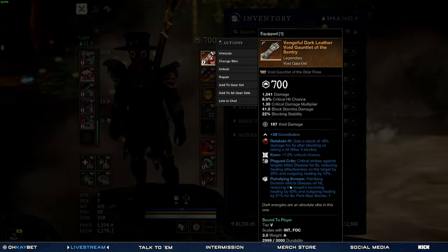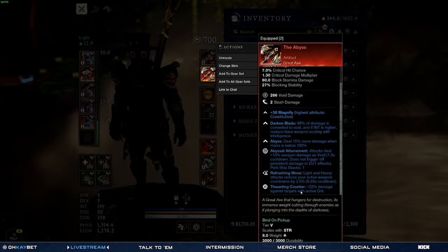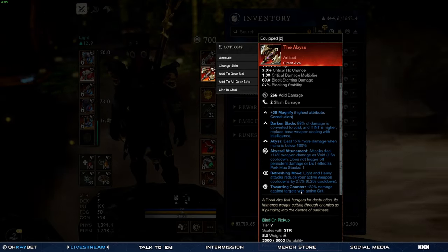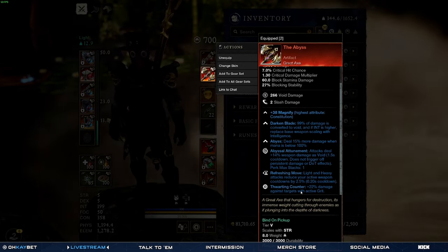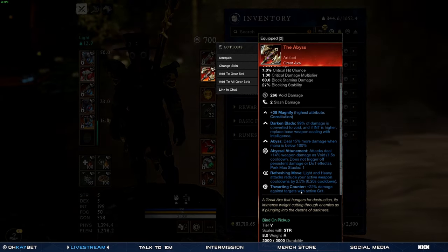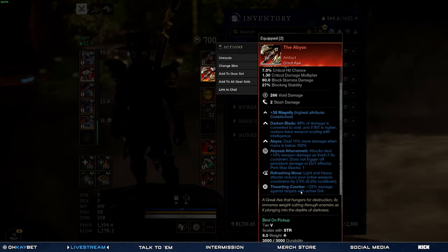On the void gauntlet I have plague crits and scream. It's really good when you scream a clump, especially if it crits. And on the Abyss itself I actually put thwarting counter, because my whole goal is to absolutely nuke bruisers — just make sure they die fast. The reason for that is I'm doing void damage; most people have slash conditioning on and don't really care much about anything that covers void damage, especially from melee. So if they run an elemental aversion build or anything like that, I can absolutely nuke them within seconds.